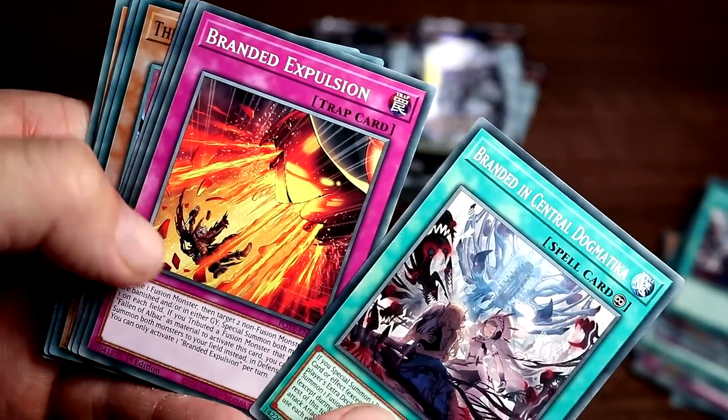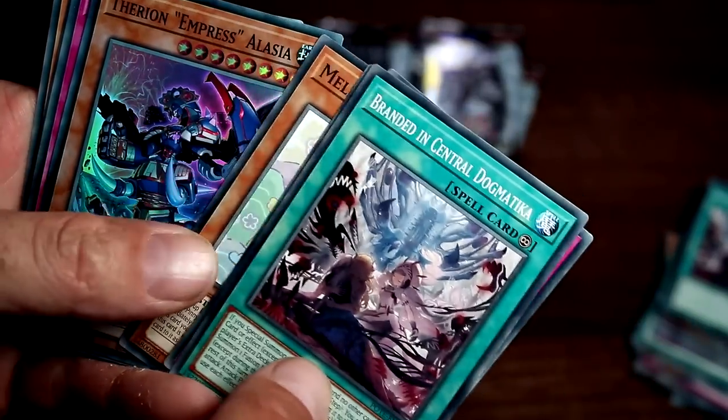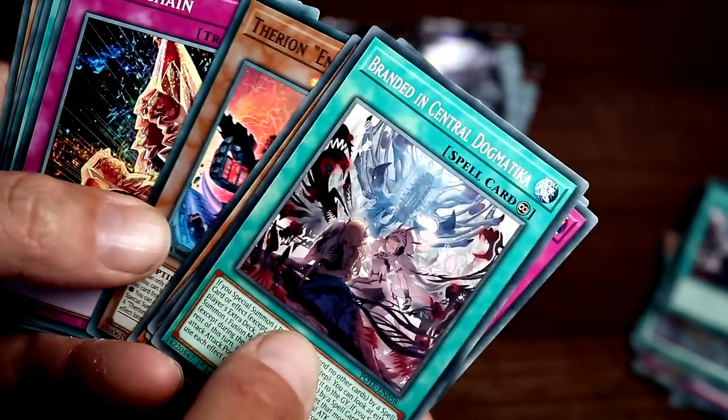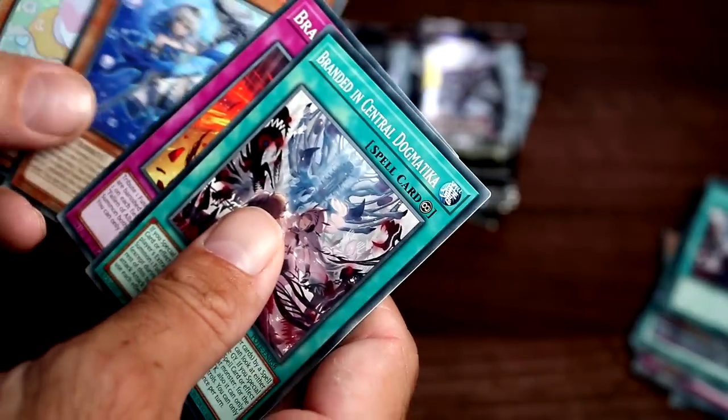Another Branded in Central Dogmatica, a Branded Expulsion, Telements Merrily, Melphie Pinney, Therian Empress Lacia — Reptile, 2100 attack — sick. Goatee Chain, Most Distant Deepest Depths, Mimesis, and Rika Princess, Brilliant Rose.